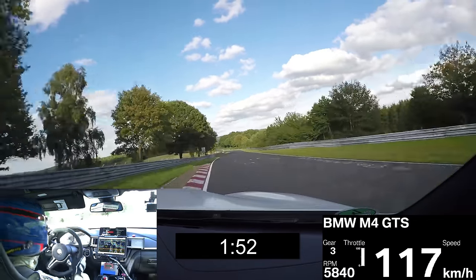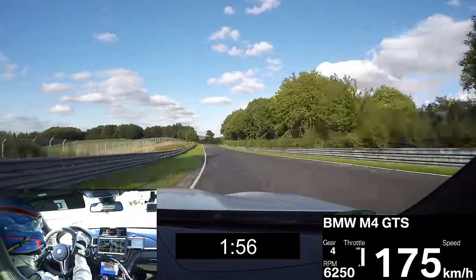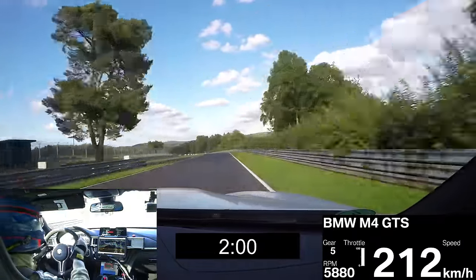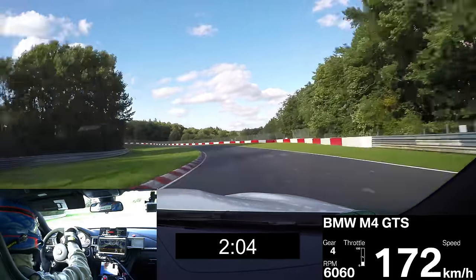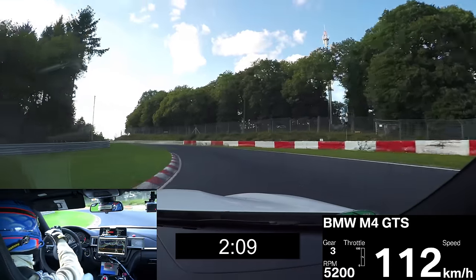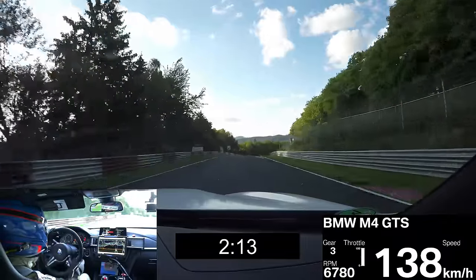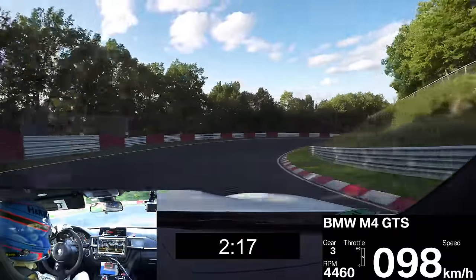Be early on the throttle for the exit. We go down to Metzgesfeld, double left-hander, fifth gear, fourth gear — the second one is a little bit slower. From here on we reach the longest downhill section, which means the brakes will reach around 700 degrees on the front axle brake discs.